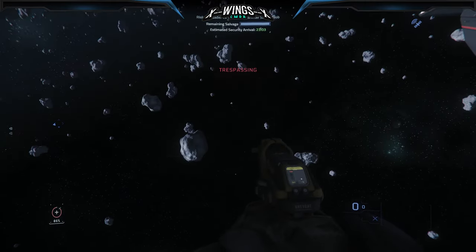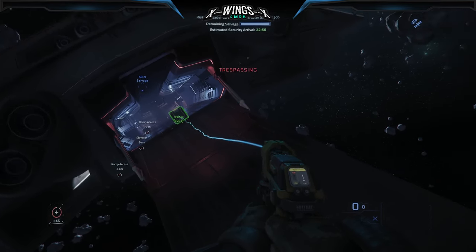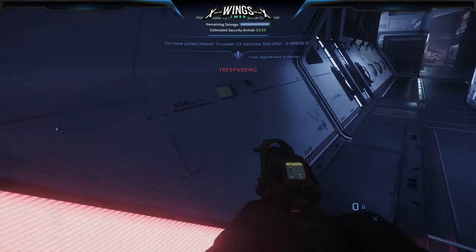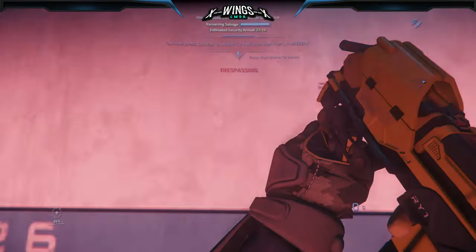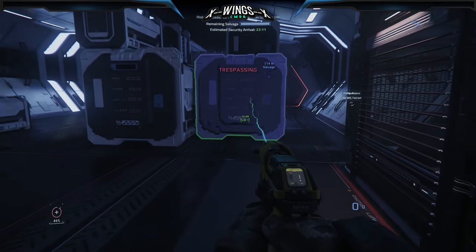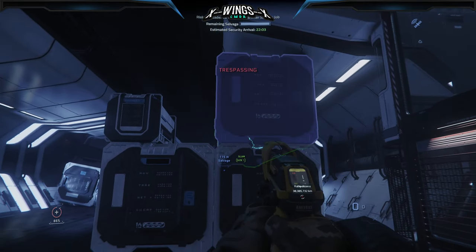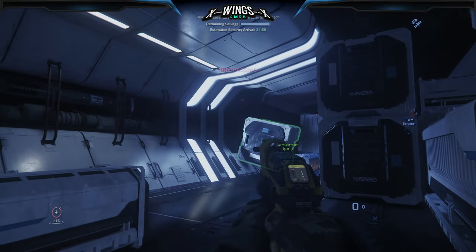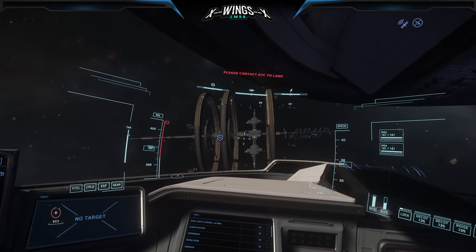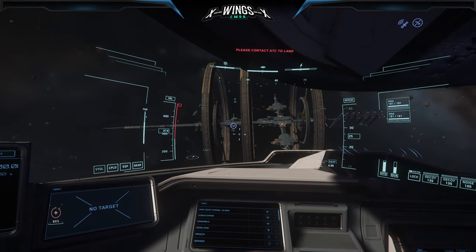I usually make a big mess first — I just throw everything in, then I enter the ship and close my back door of the C2, and then I start stacking it. As soon as everything is stacked up nicely and perfectly, we fly over to Crew L4.